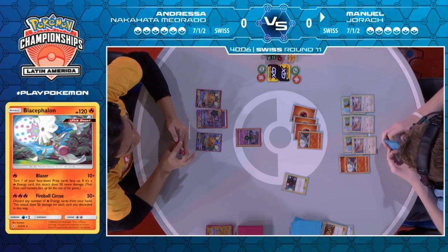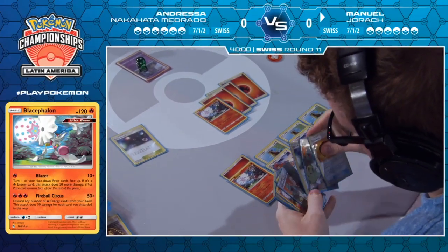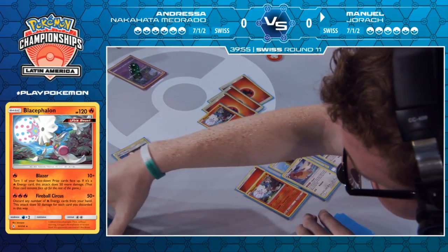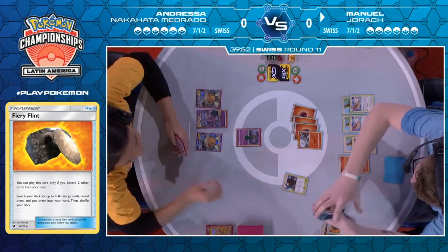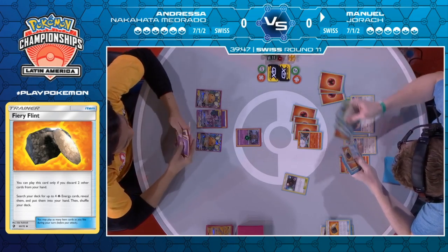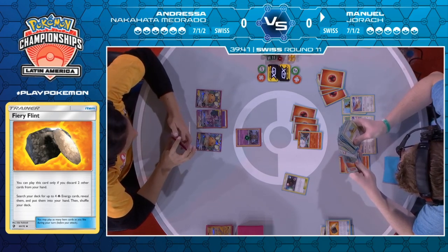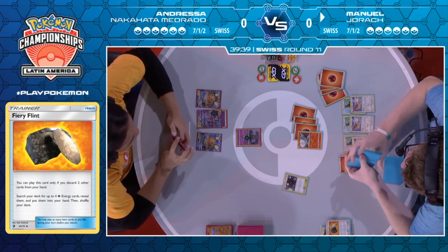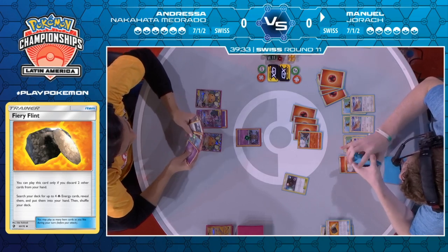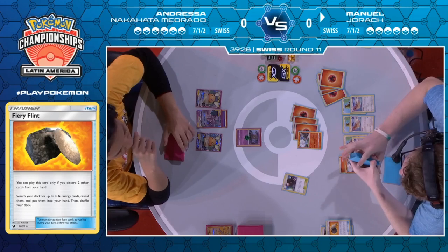There's a manual attachment onto the bench Blacephalon — not needing many energies to KO the Marshadow. With the Fiery Flint that will easily get him there. He may be discarding the Lecture. Looks like he threw in Ultra Space instead, which is nearly as irrelevant. You could use it as a counter-stadium against Giant Hearth — maybe get your effect out of Giant Hearth and then counter-stadium. Maybe on an off turn where he's not using Welder, he'll play Lecture, grab his last Pidgeotto, and help thin out just a little more. Especially considering he's already got all four of his Blacephalons out, so the Ultra Space is completely dead to him.